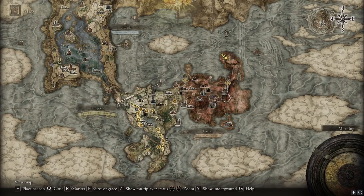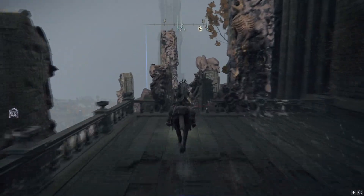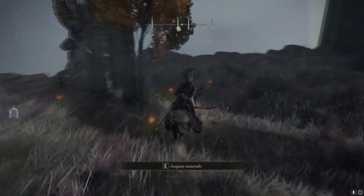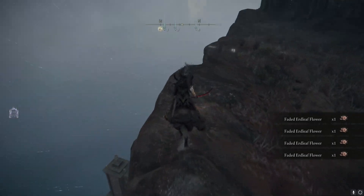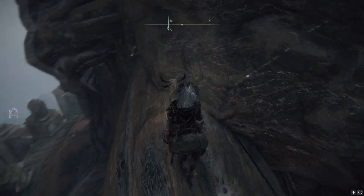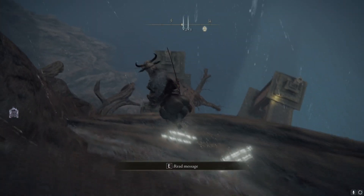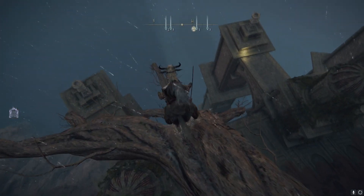For this you're going to want to start up at the Beast Sanctum and work your way to the edge of the cliff over here. Once you get over to the edge of the cliff, it's just about being careful with your footing, making sure to have a safe jump spot, and taking your time while you're scaling down these roots. It's better to be safe than sorry.